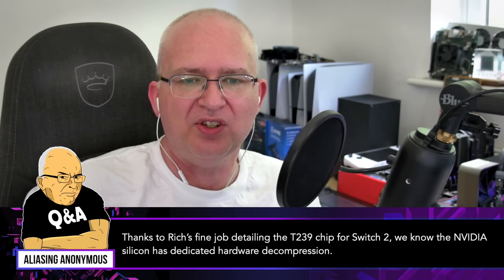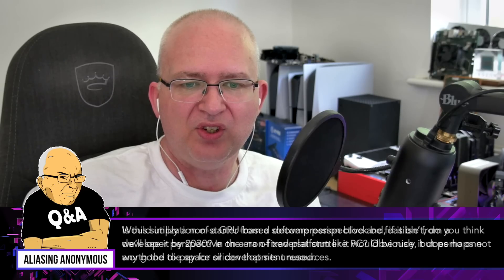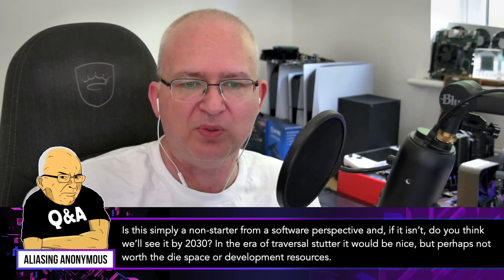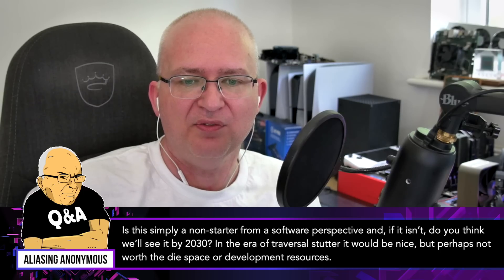Thanks to Rich's fine job detailing the T239 chip for Switch 2, we know that NVIDIA silicon has dedicated hardware decompression. Would utilization of a GPU-based decompression block be feasible from a developer perspective on a non-fixed platform like PC? Obviously, it does no one any good to pay for silicon that sits unused. Is this simply a non-starter from a software perspective? And if it isn't, do you think we'll see it by 2030, in the era of traversal stutter? It would be nice, but perhaps not worth the die space or developmental resources.